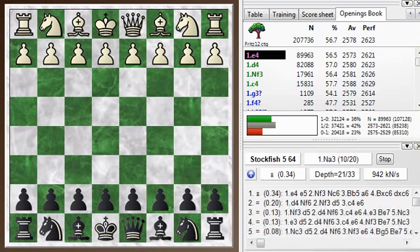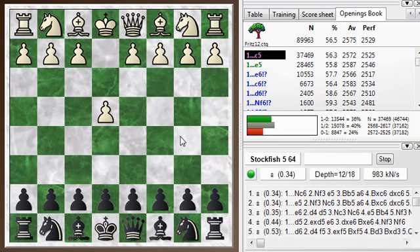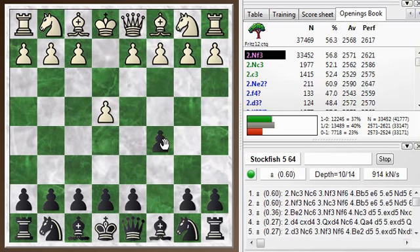Hi everyone, this is Jim. Welcome to this Blitz Chess postmortem of my Blitz game number 356, where I was black and my opponent played E4 and I decided to go for a Dragon Sicilian.